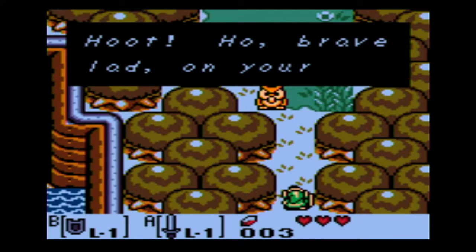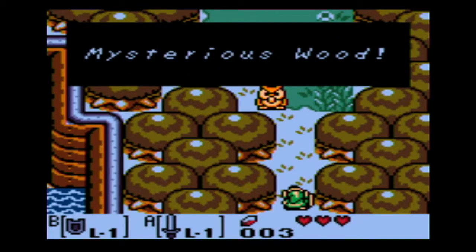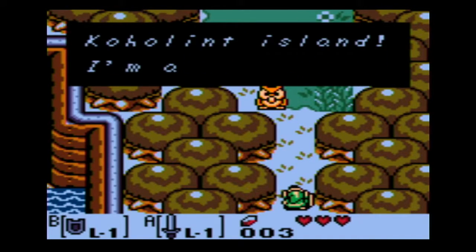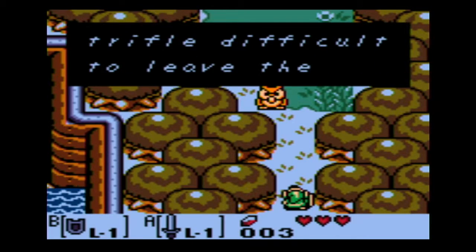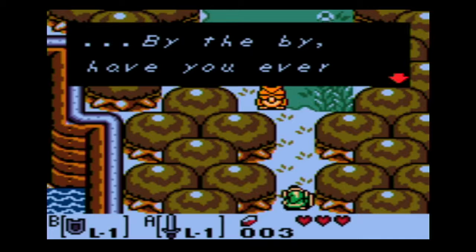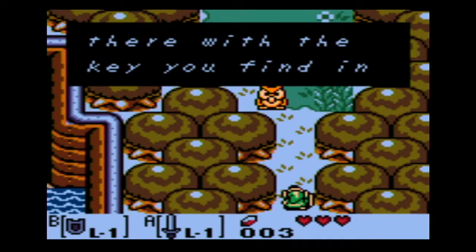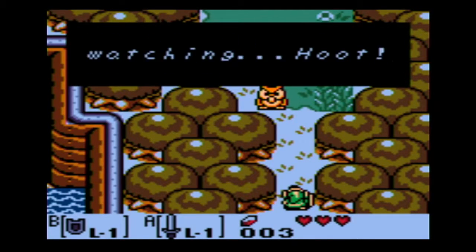Hoo-Hoot welcomes us to the Mysterious Woods. He says much of mystery we will find on Koholint Island, and we may find it a trifle difficult to leave the island while the Wind Fish naps. He asks if we've ever visited the Tail Cave, which is south of the village, and tells us to go there with the key we find in this forest.